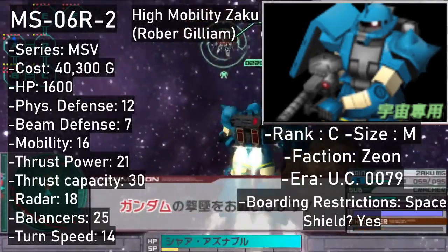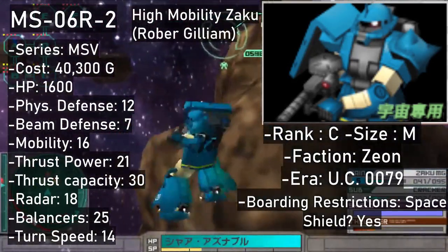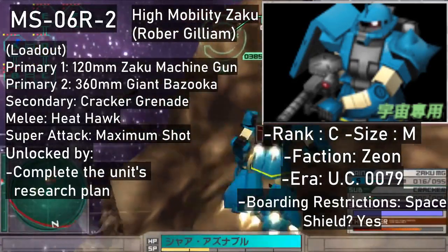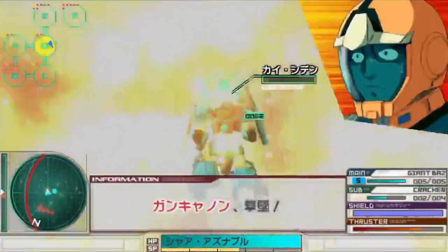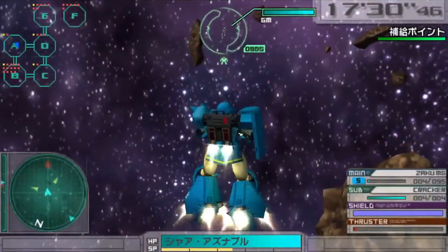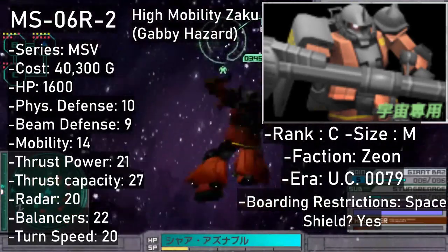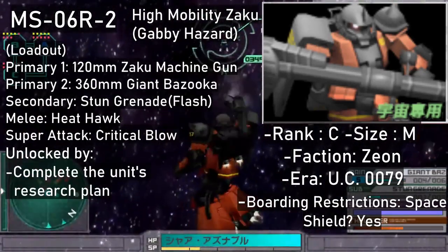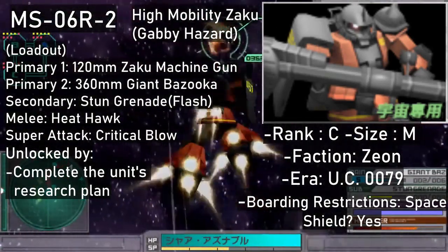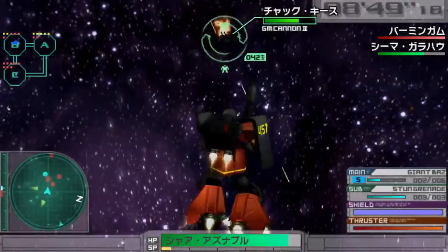Bobby Gilliam's Blue High Mobility Zaku II R2 is a C-rank priced at 40,300, showing up in the shop when you finish its research plan. Primaries and melee are shared with Johnny's R2, while the secondary weapon is 4 cracker grenades. Its super attack is the experimental cracker grenade from the MSX series with higher damage and a bigger explosion radius. Gabi Hazard's unit is another high mobility Zaku II R2 — also C-rank at 40,300 — unlocked via research plans. Its super attack has the machine throw its Heat Hawk like a boomerang, hitting multiple targets at a time.